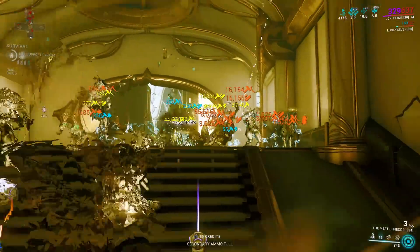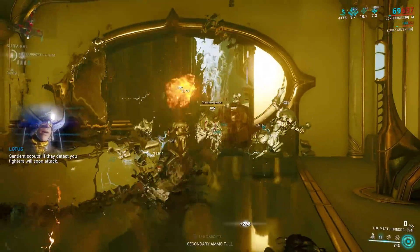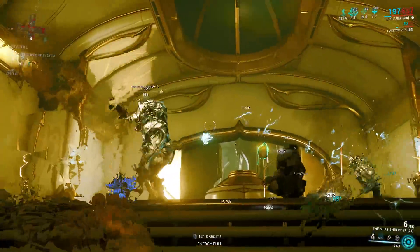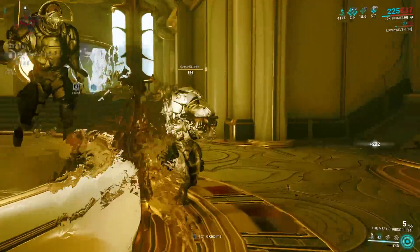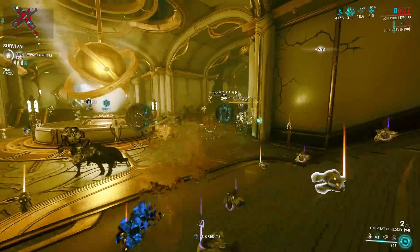The weapon I am talking about is a primary weapon named the Meat Shredder. This is not the meat you are thinking of — the real name of this gun is Kuva Chakhar. In case you are wondering how I managed to rename my Kuva weapon, just visit Ruudzuddin in Fortuna to rename any of your favorite weapons.